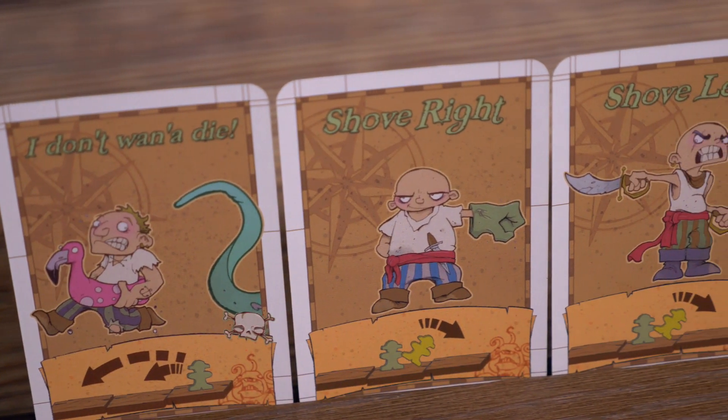You pick three of those moves, and then one at a time in turn order you reveal what you're doing. In a typical programming game nothing goes as planned — you end up running forward to knock somebody off and instead somebody retracted the plank and you fall into the water. Each person has like three pirates so you're trying to stay in it as long as you can. Last man standing wins. It is a lot of fun and it's a great game.